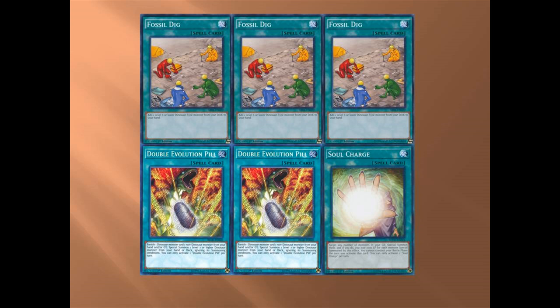The key thing about Fossil Dig — you've got to remember what to get. I've definitely used it at locals. The problem is it can get Ash Blossomed. I've been blossomed on Fossil Dig three times in one match — it was a tough day.